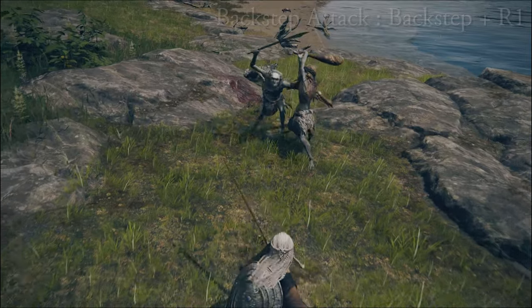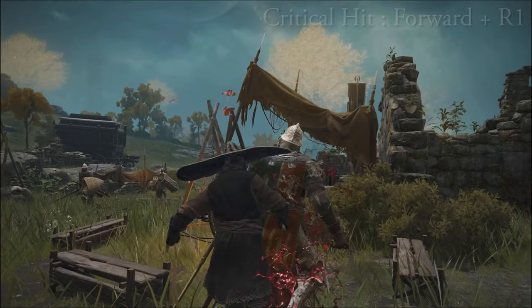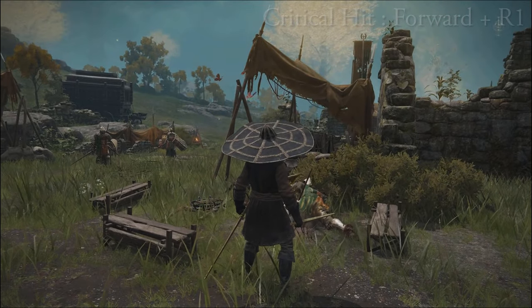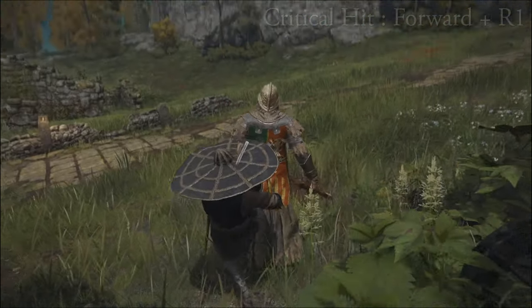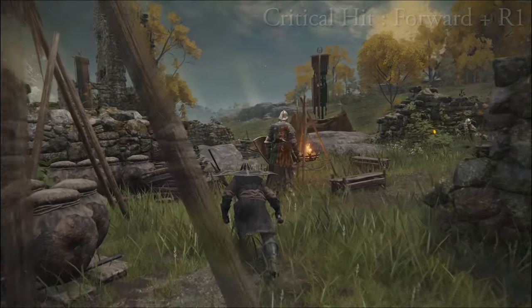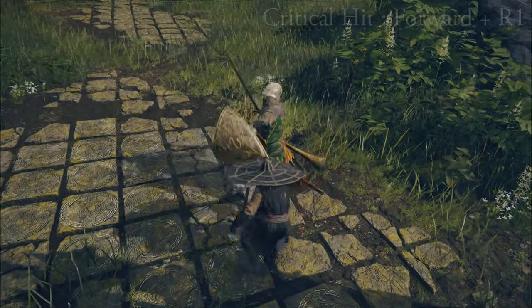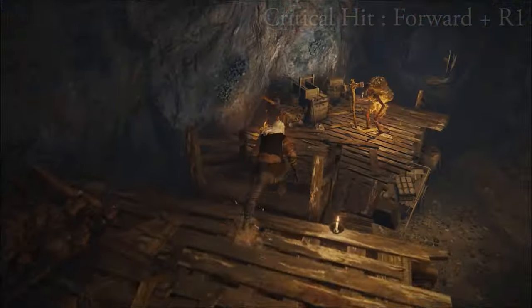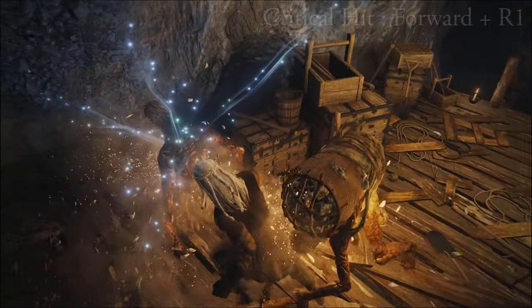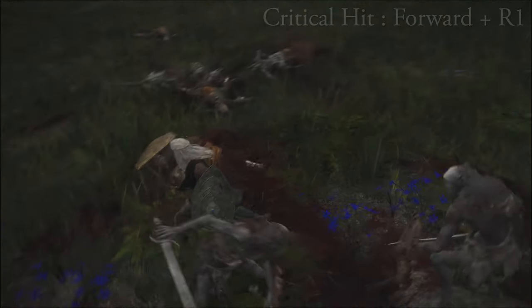Then there's your R1 critical hit, done by sneaking up on an enemy from behind or when their stance is broken. You have to walk up straight behind them with your toggle going directly forward — you can even walk into them chest-to-back and they won't notice. Then tap the R1 light attack button to start the critical hit animation. Same applies when their stance is broken. When you're in the critical hit animation you become invincible, which is useful when other enemies are attacking. It'll often also stagger nearby enemies at the end of the animation.